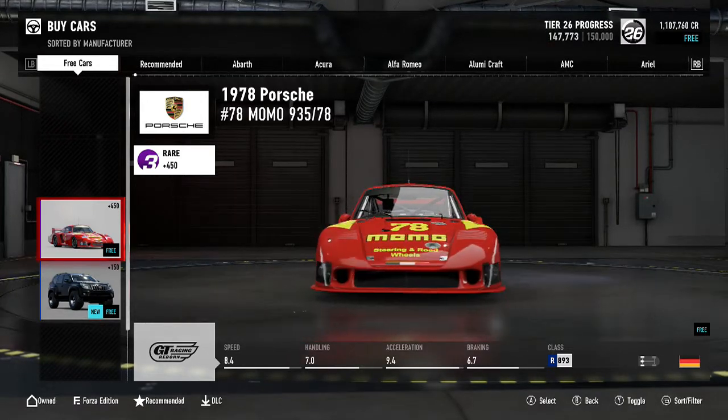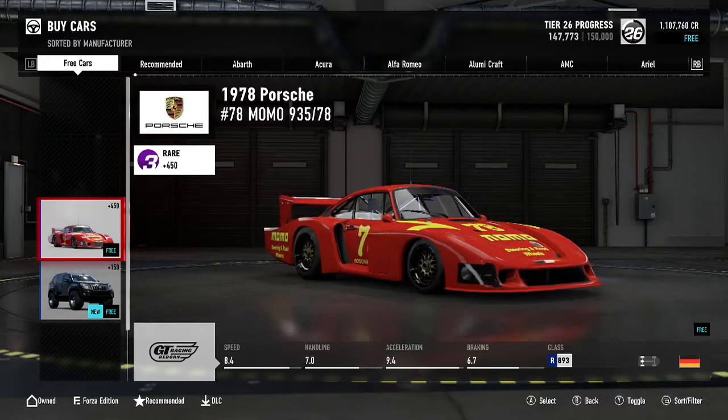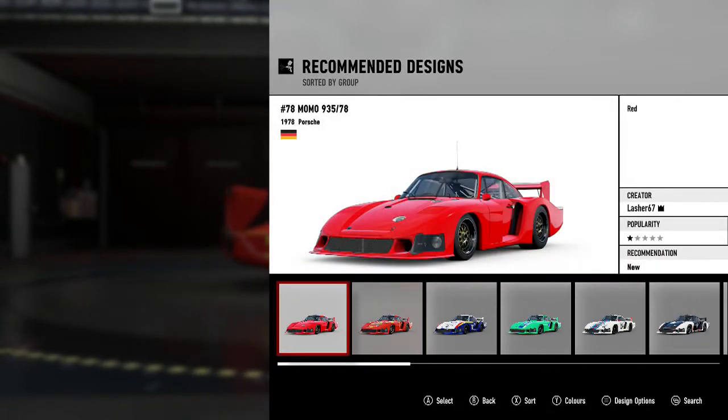What's next? We have the 1978 Porsche — nice. I like that red design, that plain red. Yeah, we'll go with that.